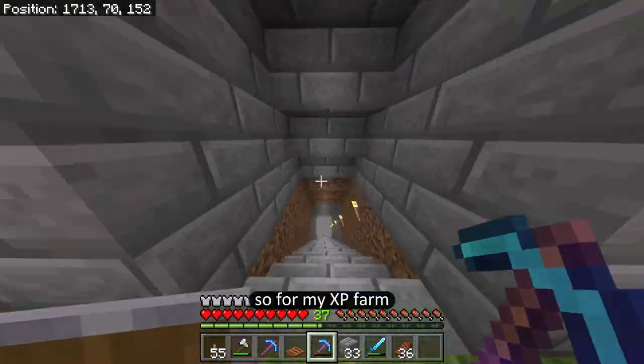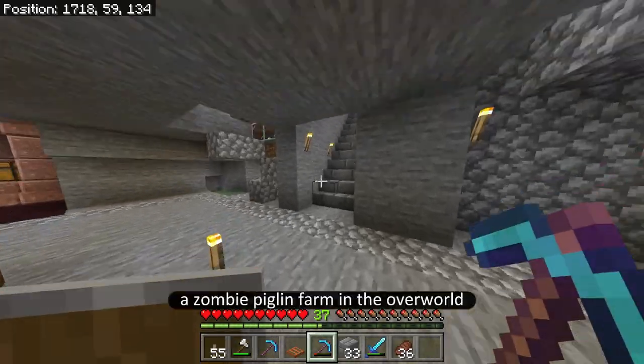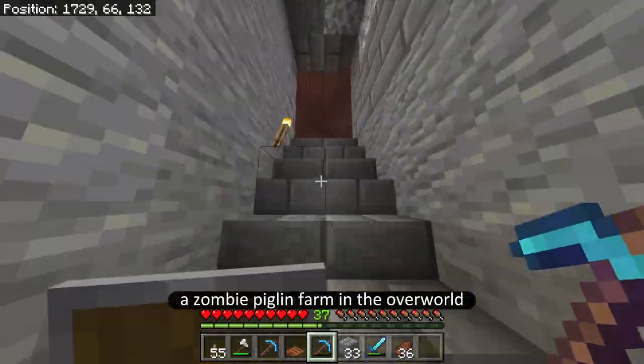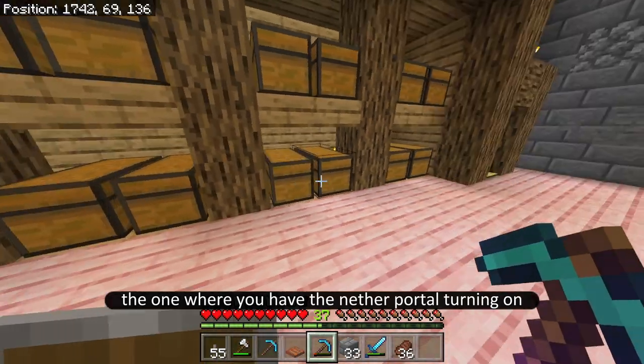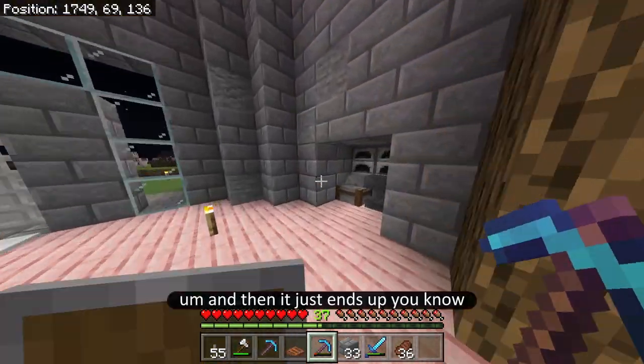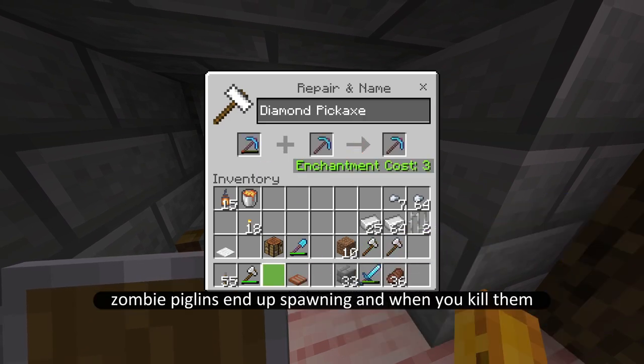For my XP farm, I've decided to build a zombie piglin farm in the overworld — the one where you have the nether portal turning on and then off again, and zombie piglins end up spawning. When you kill them they drop XP.